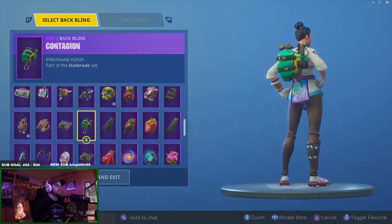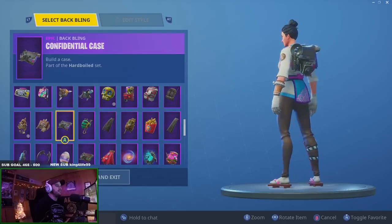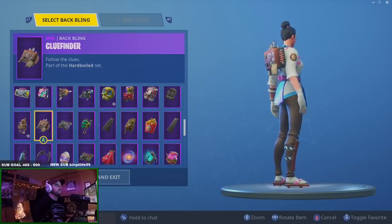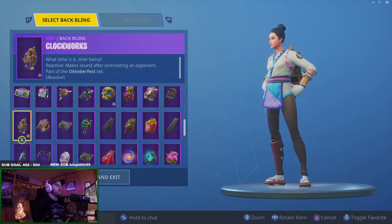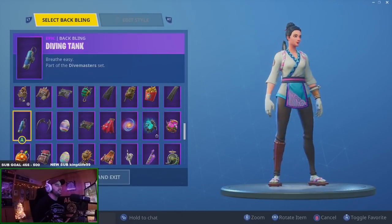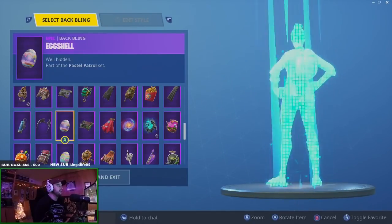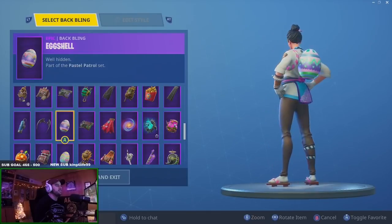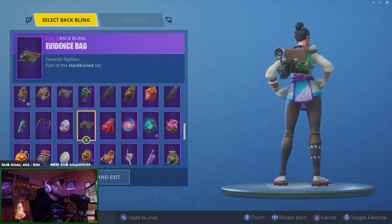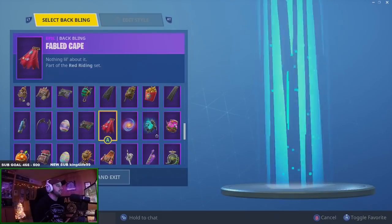Confidential Case — it's kind of okay but it's a weird back bling. Clue Finder — I'm gonna pass. Cuckoo Clock — no thanks. Diving Tank looks pretty good with the blue. Dusk Wings — not bad. Eggshell — it looks clean, I hate to admit it but it looked clean.